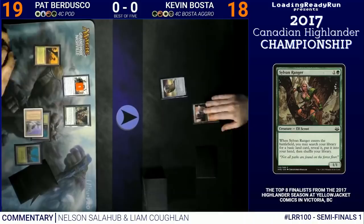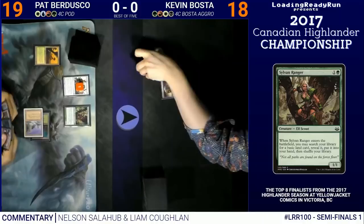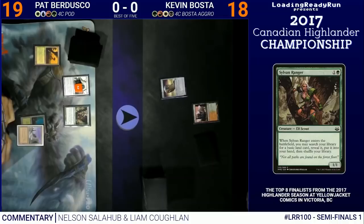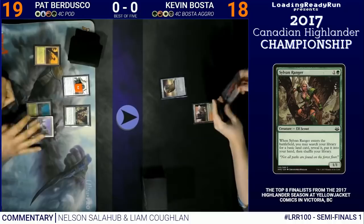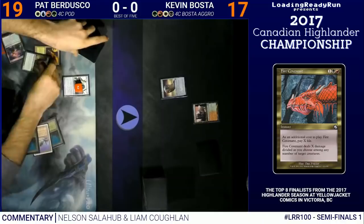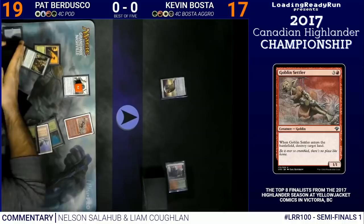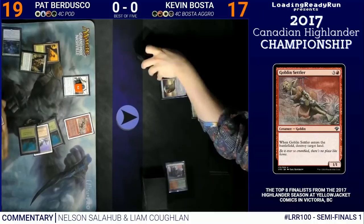There's a 2nd green source now. Basta ships back without making a 2nd land drop. You've got to be really wary here, because he kept this hand, so there's got to be a lot of action in it — a reason to keep a 1 lander. But I'm going to punish him for keeping the 1 lander. The tutors in this deck are always difficult, but this choice is pretty obvious: just blow up his 1 land and it's going to slow him down almost too much to be able to get back in the game.